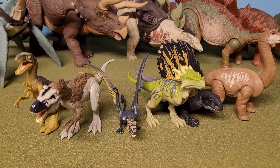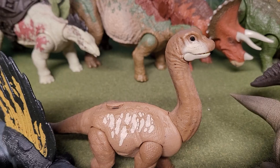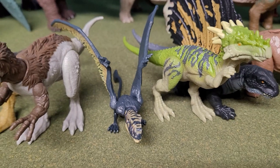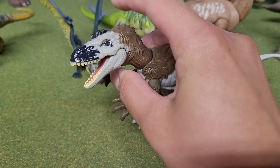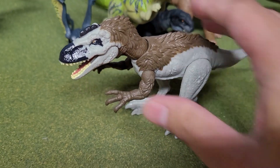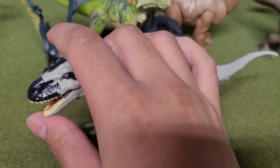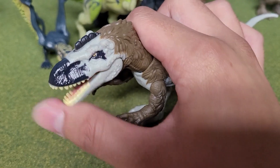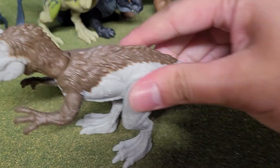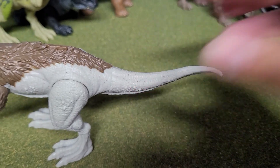First things first, we're going to start off with our attack packs. These consist of the smallest dinosaurs and non-dinosaurs. Their articulation is usually quite limited, although recently they have added lovely little ball joints to most of the dinosaurs. The articulation is also limited to the mouth, the hands — which just move back and forward — as well as the legs. You can also rotate the tail, but no one cares about that kind of tail rotation.